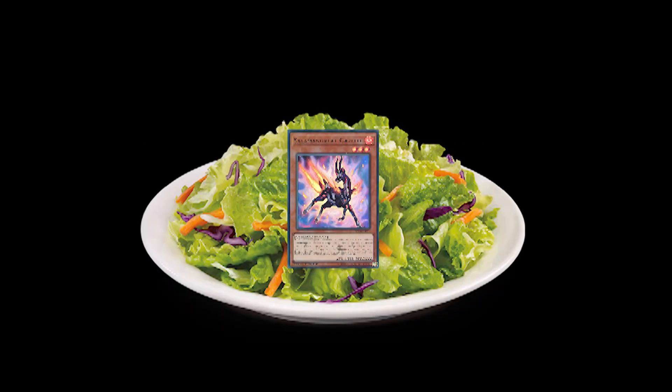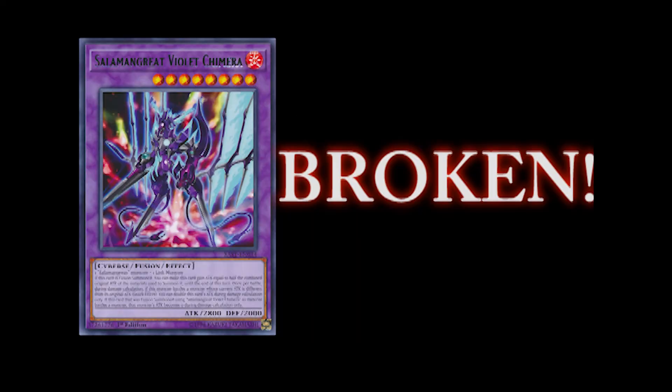Reason number four: the deck can do over eight thousand damage in one turn. Because of Salamangreat's ability to spam the board, they can easily knock the opponent's life points down to zero. They have a fusion monster that increases its attack equal to half of each fusion material used to make it.